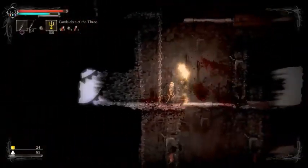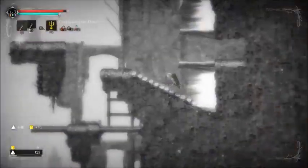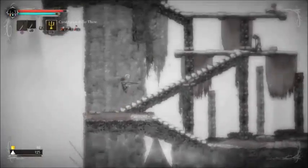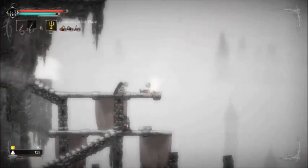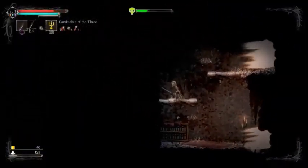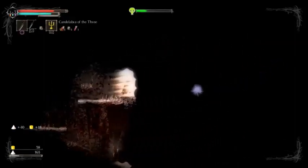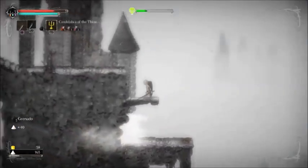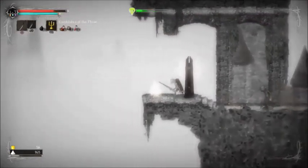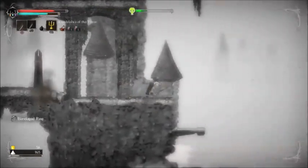We're also going to pick up six rings. This first one we're headed to is the bandage ring — it reduces wounding. If you don't know what wounding is, it reduces your life bar permanently when you take damage. So if you had 20 potions and you were fighting a boss and he was kicking your ass, he'll eventually beat your health bar down so permanently small that he'll kill you even if you have potions.